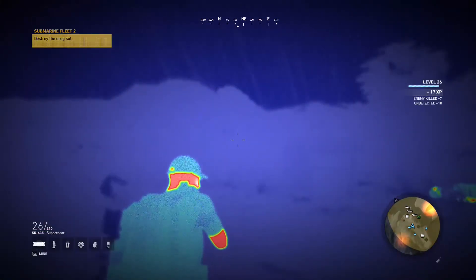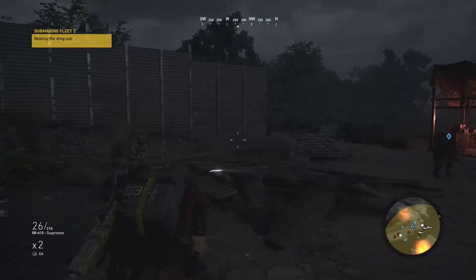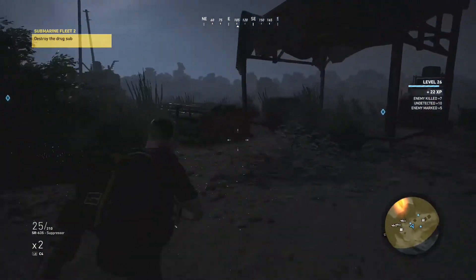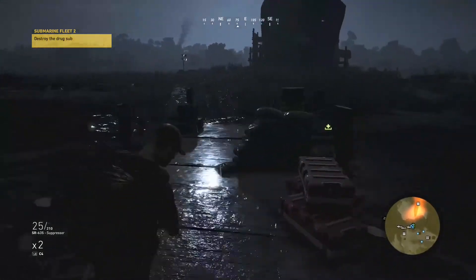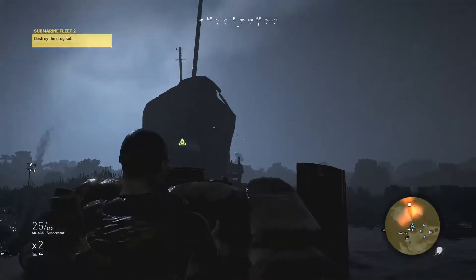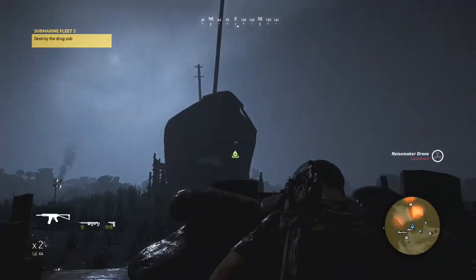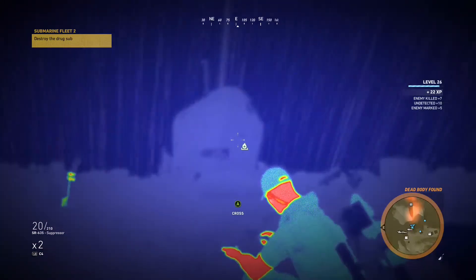I'm going to get my C4 out so I can blow up the submarine. There's a guy on the other side of this wall — I'm going to take him out too. I recently got the thermal vision and this helps a lot. Let's sneak down here — I don't want to swim, I'll take the pier. The drone is up. I spotted one of the machines. I better take this guy out before he discovers that body. Oh, that was a headshot. They're just everywhere. They discovered a body up here — that's a shame.